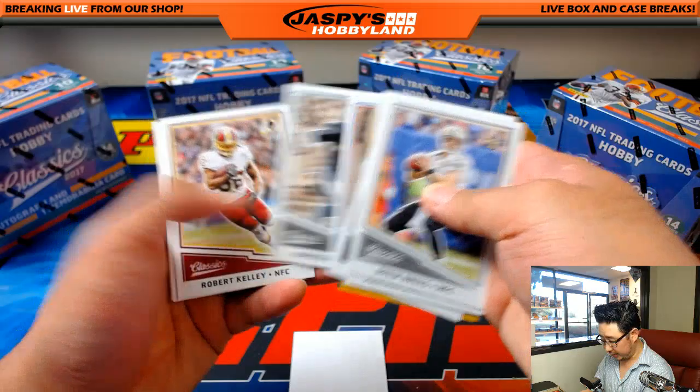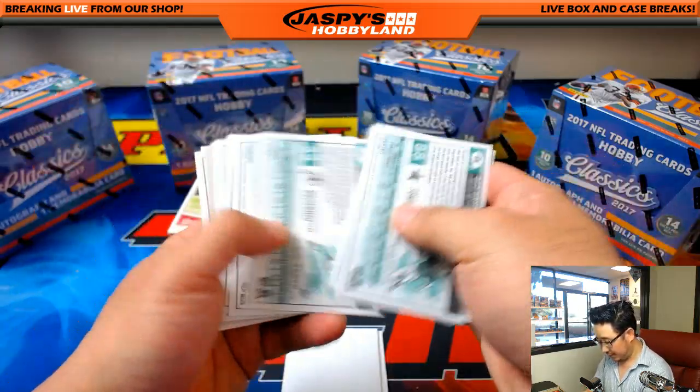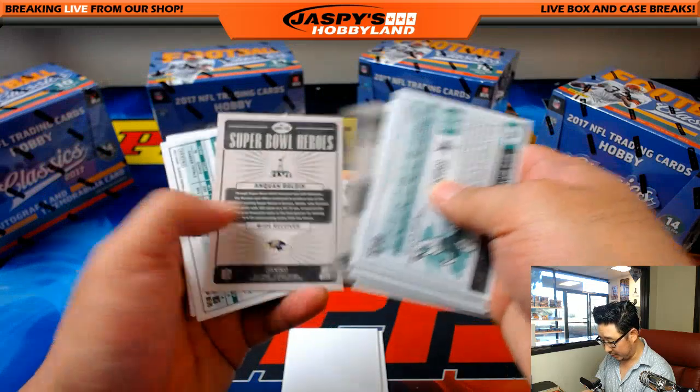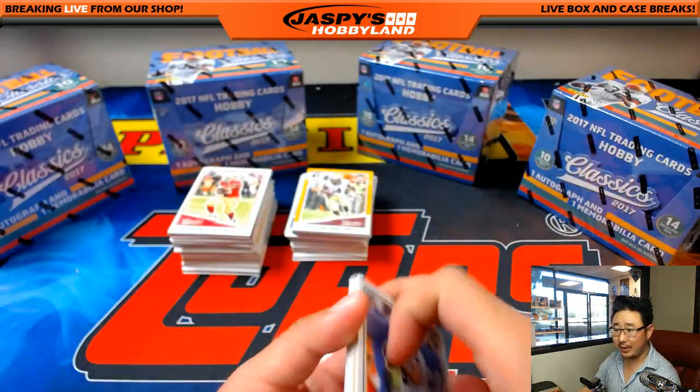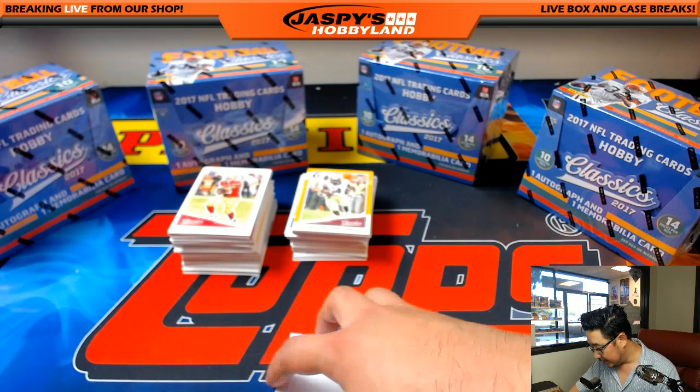I'm going to kind of breeze through these. I'm not sure what the backs are going to look like — there may be some different variations and parallels there. We'll learn as we go along. No vet base does not ship in this — just way too many cards for us to ship base. There are blank backs, no names, full name parallels, sepia short prints, et cetera.